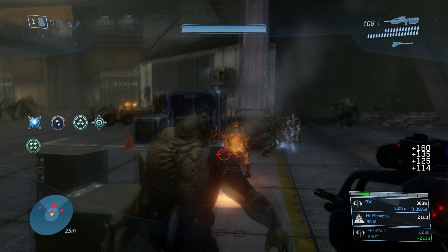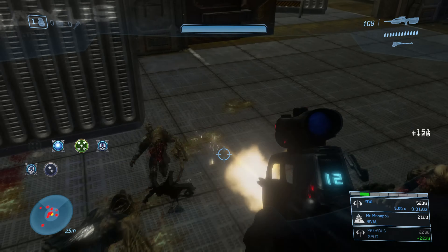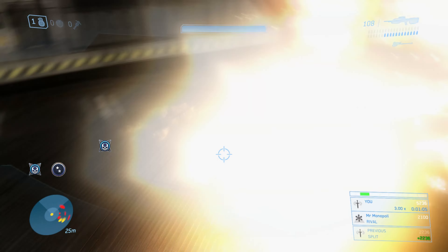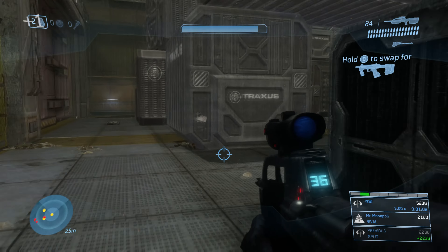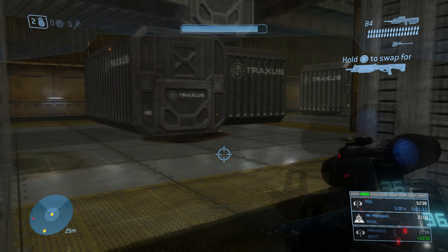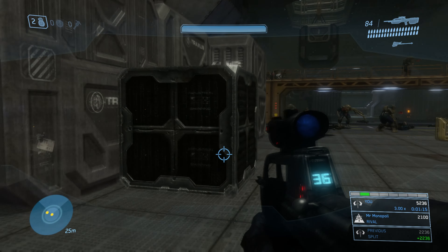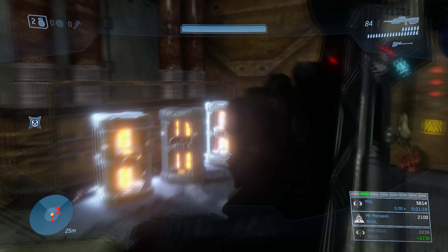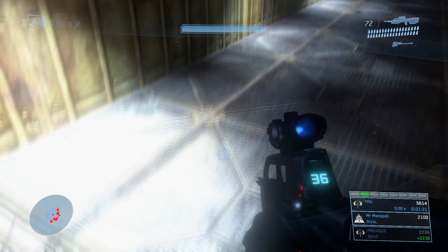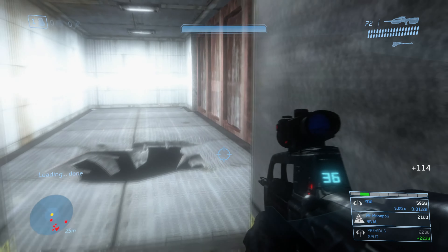Switching over to our spikes, getting a few stickies on these Flood combat forms, and using our battle rifle to mop up some of the Flood combat forms charging us — using the fusion coils to our advantage to make sure the Flood do not pursue us. The tentacles on the Flood are essentially their head, so if you want to get a headshot on the Flood, aim for those tentacles. That's what's going to make it easier for you to kill the Flood.